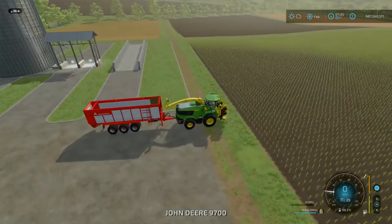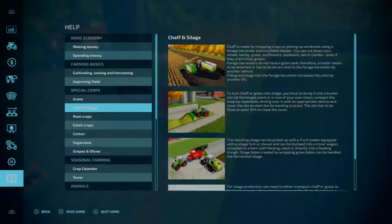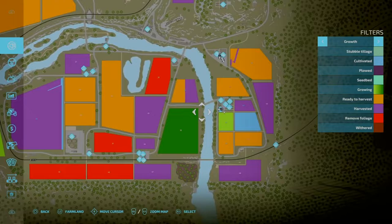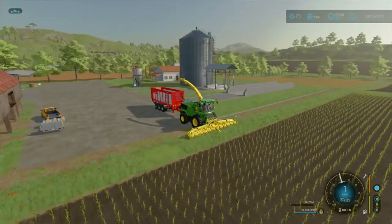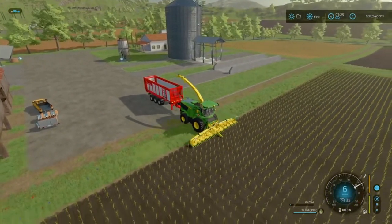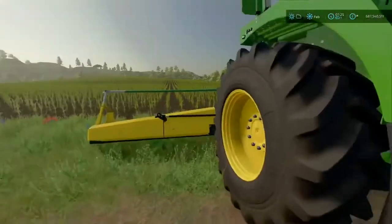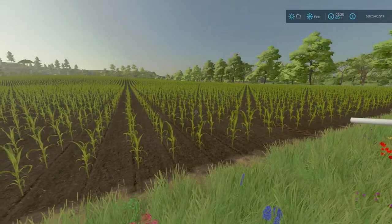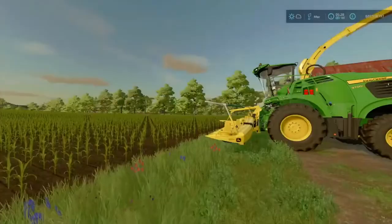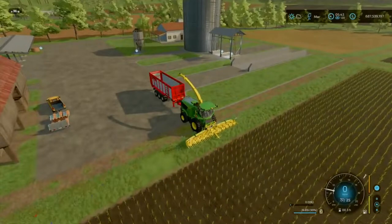What we're going to do is simply unfold the header and we're going to see if we can harvest corn when it is in growth state number two. We turn the forage harvester on — can we harvest this? No, we cannot. So we cannot harvest it when it is at growth state number two. What about growth state number three? Let's go and find out. Let's see if it grows again and see if we can harvest this, which I don't think we can, but you never know.